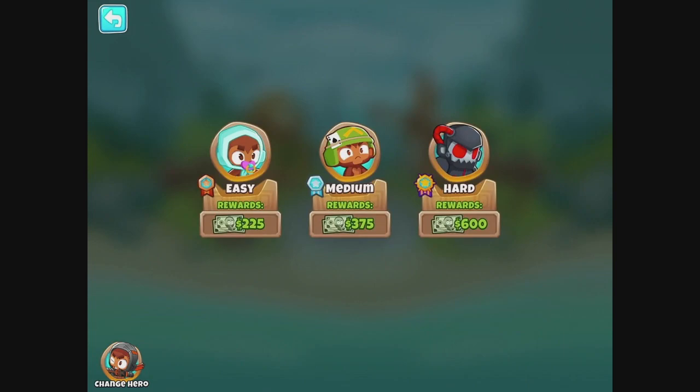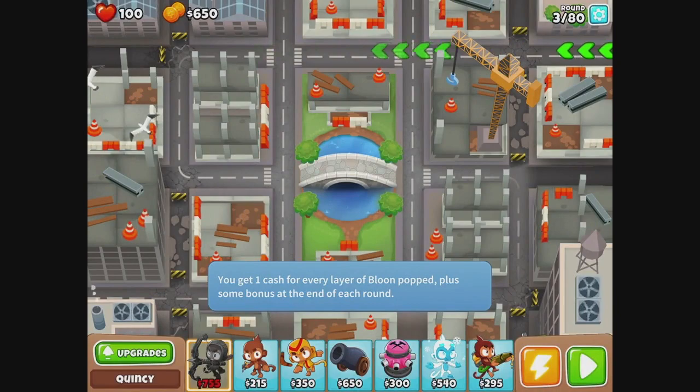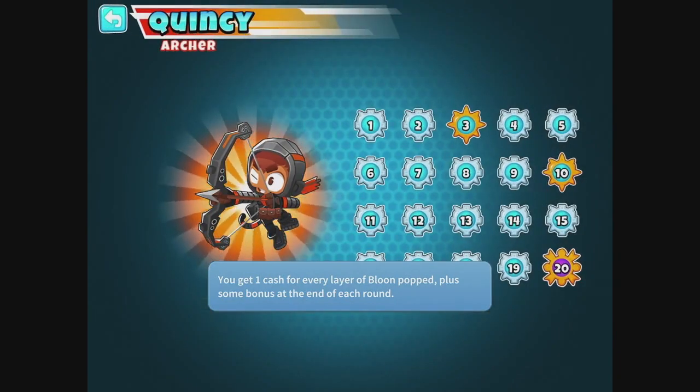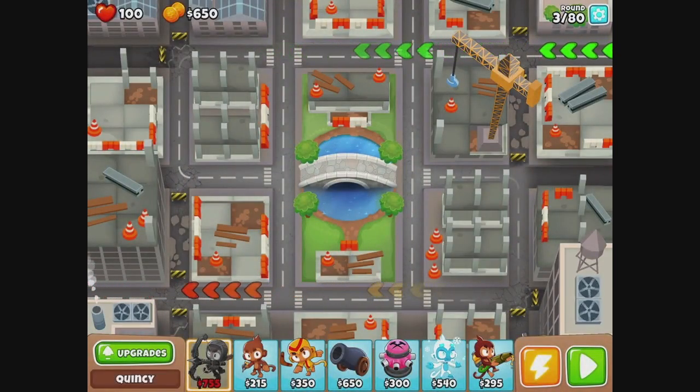So hard mode — if we wanted to try doing hard mode, it would give us 600. You know what, why not? We're just gonna try it. How will this go? I'm really not sure. I still have Quincy selected — that should probably be fine.